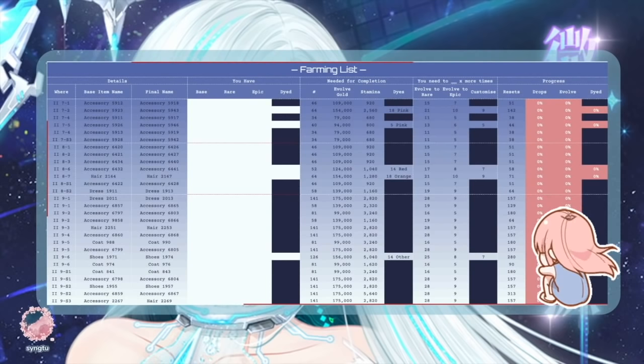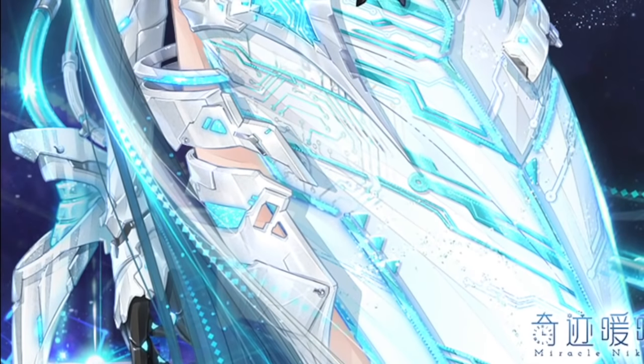The stages are Volume 2 Chapter 7-1, 7-2, 7-4, 7-5, 7-6, and 7-S3. You need at least 46, 64, 34, 40, 34, and 34 items respectively for each stage. And if you guys didn't know, you need at least 6 million gold to complete this set along with a bunch of other things. So right now would be a really good time to start farming for this set - good luck everybody.